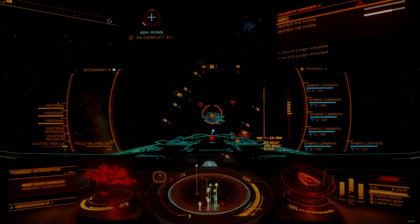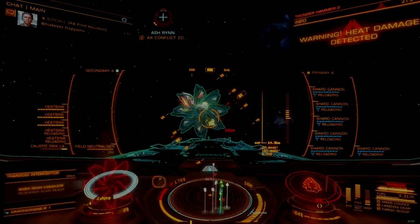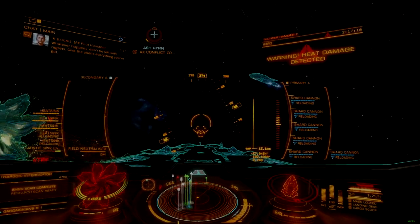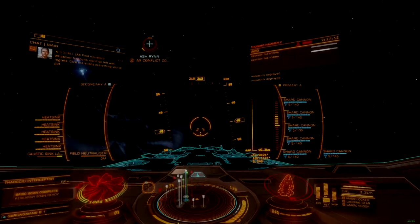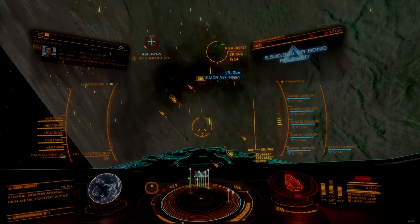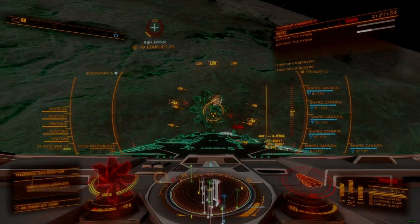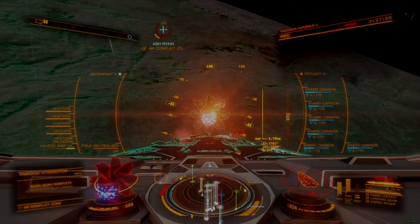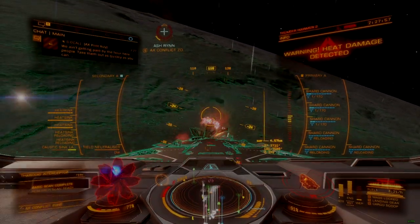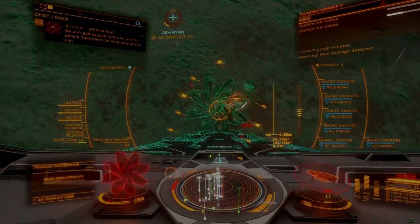This is because of the way that Elite Dangerous divides out and manages instancing. The typical rule of thumb is that an instance encompasses an area roughly 30 kilometers around the instance anchor. In open space, instance anchors are player ships, but around key infrastructure or points of interest — like ports, settlements, or points of interest — the anchor is the physical navigational marker you target on the nav panel.